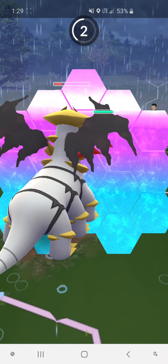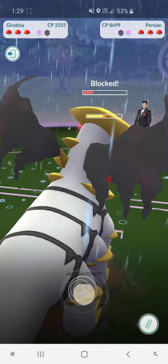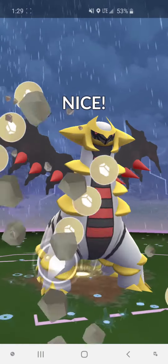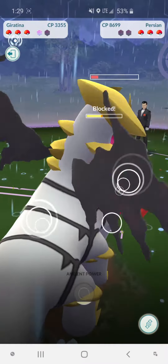Normally I can use my Giratina and take out most of the Persian, but this time I barely got to do any damage. He survived it and got to kill me, which I found a little weird, but I was able to beat him on the first try.